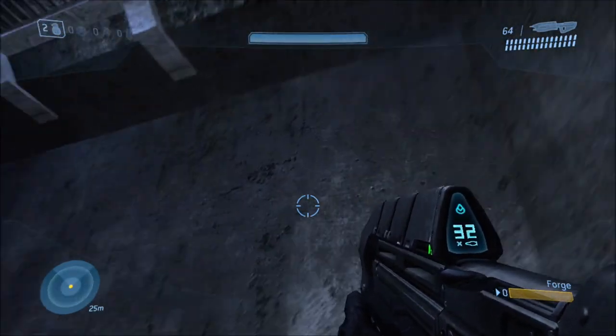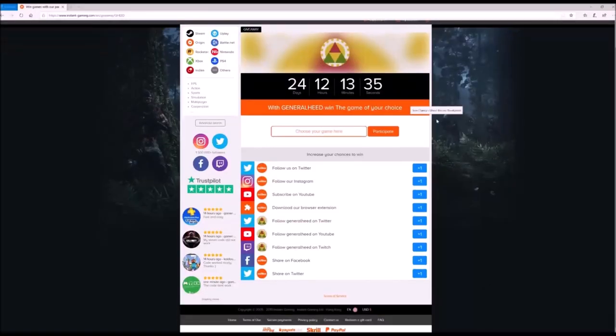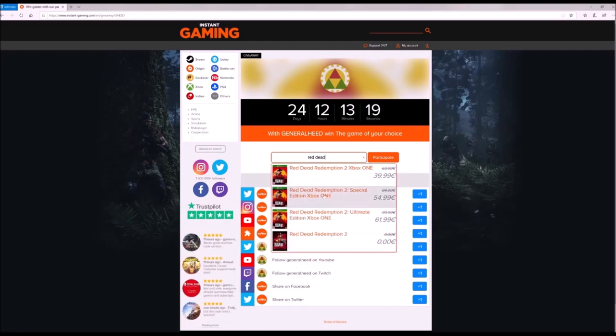For today we'll be seeing what it's like to actually use, take over, and control them. But before we get into that, I want to first announce an awesome giveaway from my sponsor Instagaming, where you can win any game of your choice. You can find a link for this giveaway in the description below. So if you want to win the game of your choice, any game at all, all you have to do is click on the link below and enter the game you would like to win.